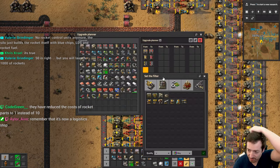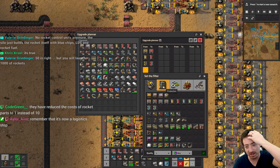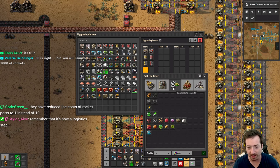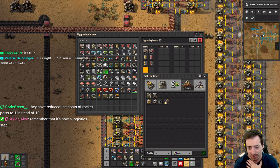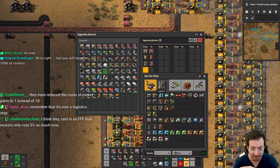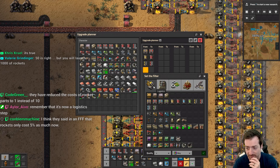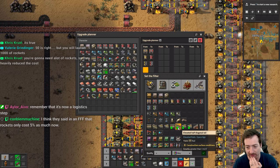It's true. Oh my gosh. That is way cheaper than I imagined. I know you have to launch a lot of rockets, but I wouldn't have imagined they would cut the cost to 1/20th. Not only 1/20th, but blue chips instead of rocket control units. Wow. Clearly, I missed that when I was reading the FFFs.